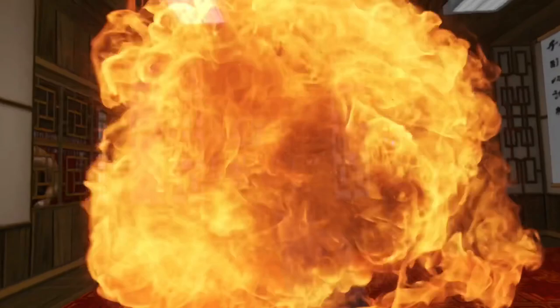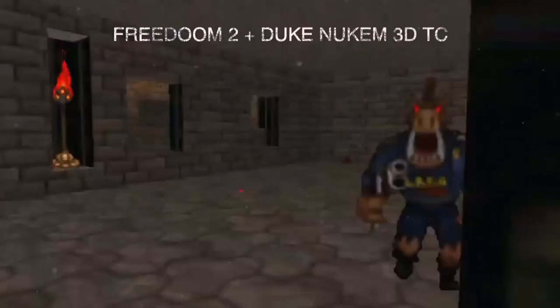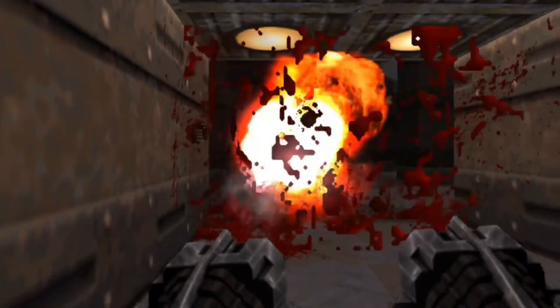The last mod we want to show you today is the Duke Nukem 3D Total Conversion. To play it, just choose FreeDoom Phase 2 as a core game and combine it with the Duke Nukem 3D Total Conversion Mod, to be found under Textures and Sounds. Shake it, baby!